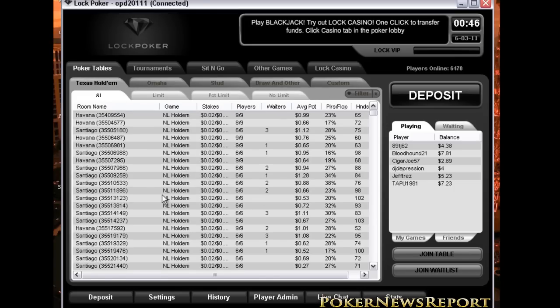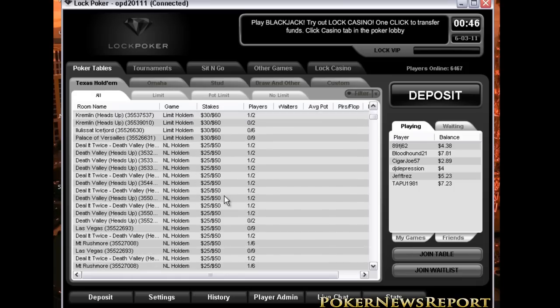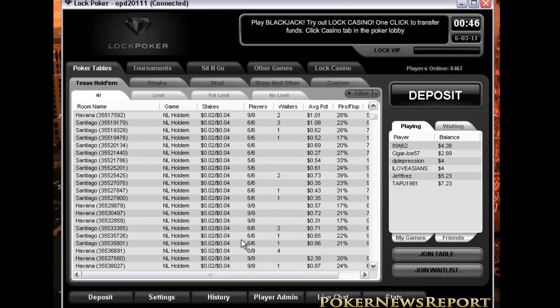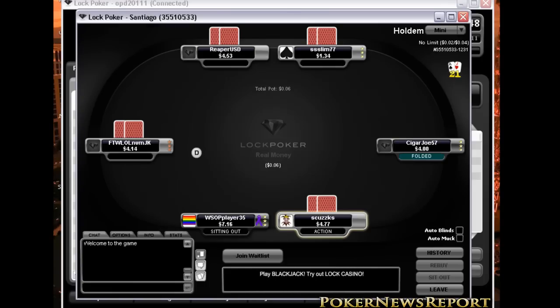I'll just show you one of the games. The stakes actually start as low as 2-cent/4-cent, and they go as high as 300/600. The tables at 300/600 and around 50/100 tend to have fewer players because the stakes are a bit higher, and people usually prefer the lower stakes. As you can see, most of the lower-stakes tables are pretty full. Let's pick a full table so it's easier to look at.